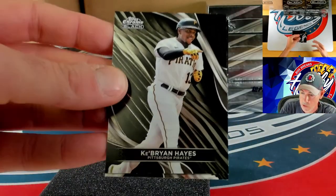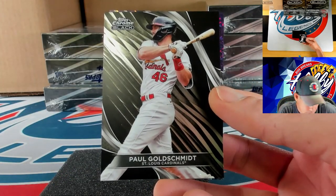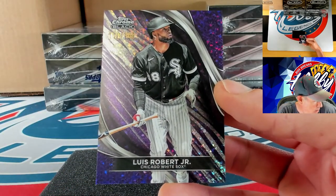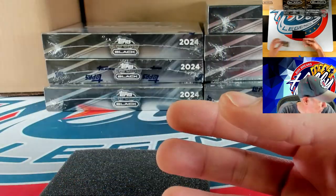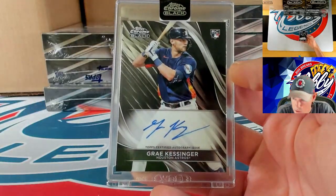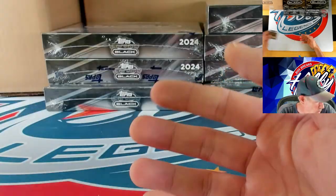Brian Hayes and behind Hayes we have Paul Goldschmidt. Our numbered action is going to be a purple mini diamond going to Luis Robert — 78 of 150 for LuBob. Our ink is going to be a base auto but it is a rookie — it's going to Gray Kessinger on the ink. Congrats to the Kessinger spot.